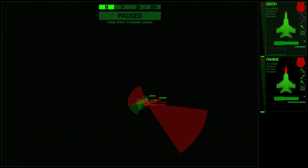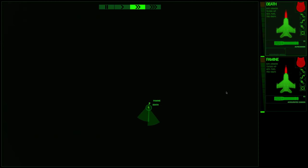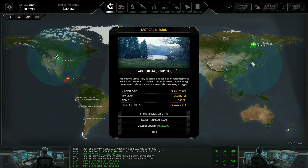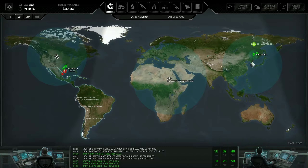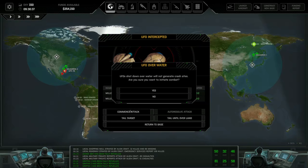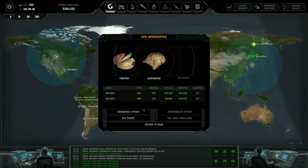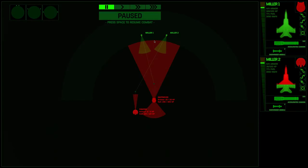Death is in the destroyer's rear firing arc which is really bad. Famine is still coming in on the front - rolling Famine to the right, doing some micro with Death. We managed to get it, taking very little damage - a very good result. We've got another crash destroyer. I want to find out what happens here first before deciding which one to go to. We've got a fighter and a destroyer - Miller Two is actually quite badly damaged, still recovering, so we have to watch out for that.